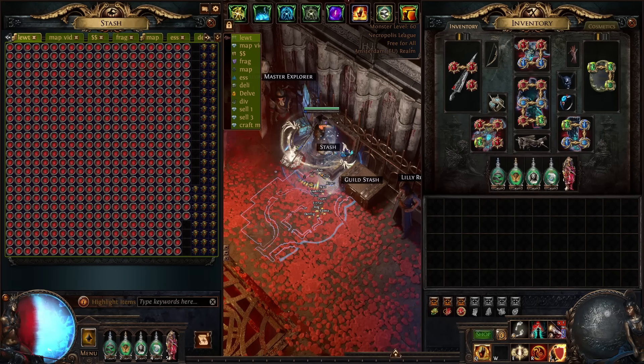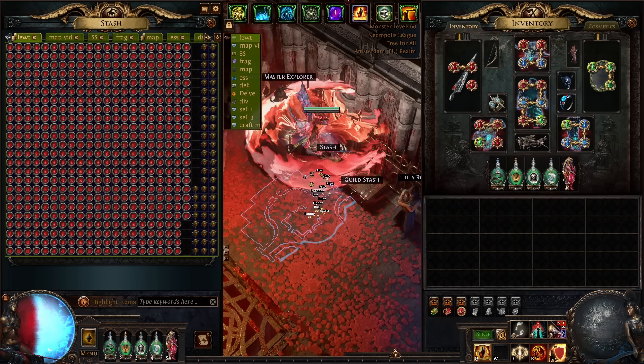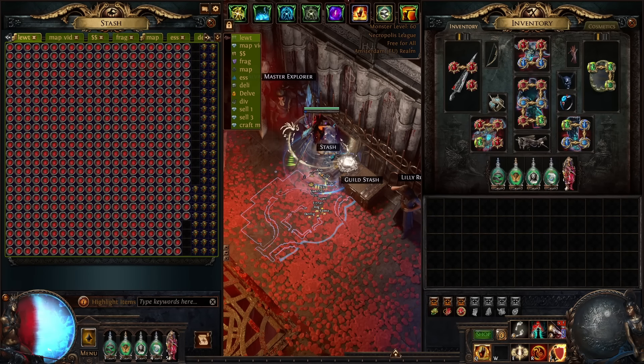Welcome to another video. This is a follow-up on my last video where I farmed 10 Vault Temple maps and made 75 divine profit, so make sure to check out that video first. Today I will be showing you how to craft those maps and get high pack size.